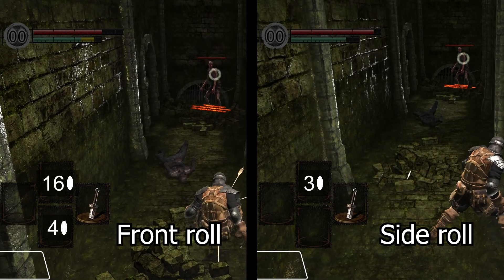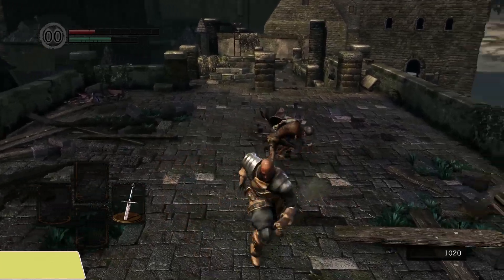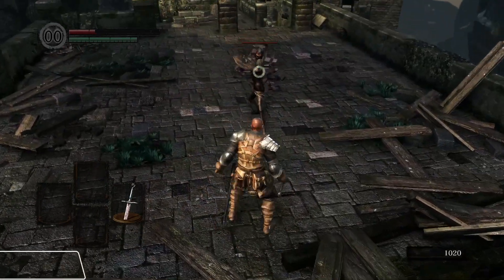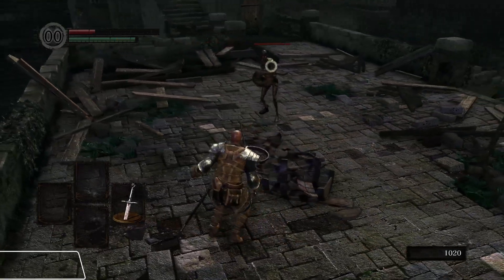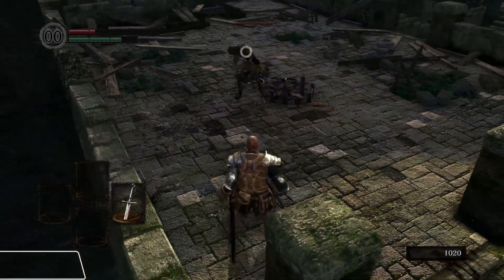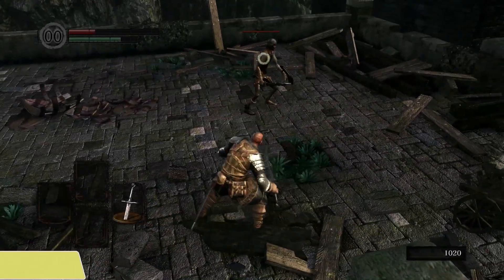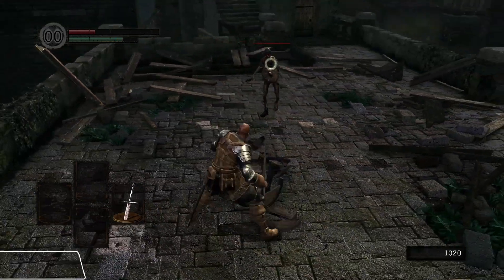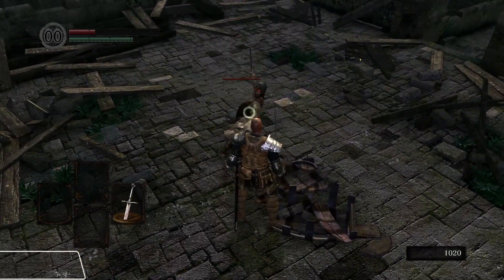If you are locked onto an enemy, the game limits your sprinting directions — you cannot run back or to the sides, only towards the enemy. Which by itself one could argue is also not a great design decision, but it does mitigate the effects of the other bad design: the game no longer has to figure out if you want to sprint to the side, because you just can't. So when rolling to the side while locked on, it will trigger on the rising edge.